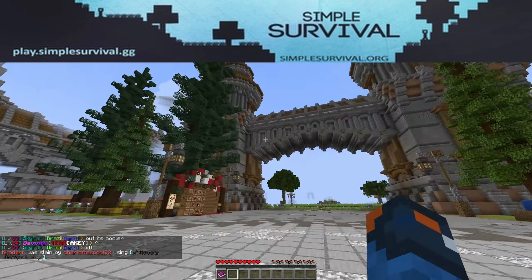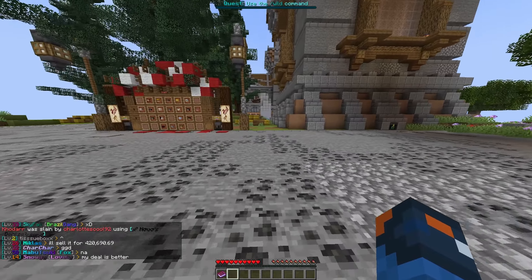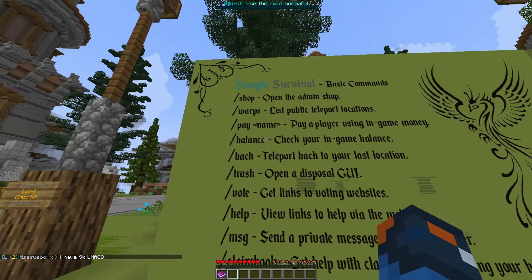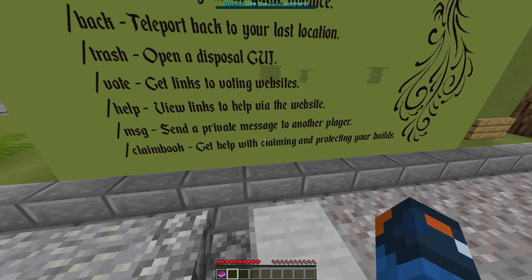And it's very, very simple indeed. Basically, you're in a server where there's actually multiple survival worlds. I'm on one of them, and I got a whole welcome party — they all said welcome and whatnot, which is great. You have the basic commands that you would expect on a plugin server, like a claim book where you can claim your stuff.